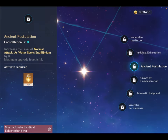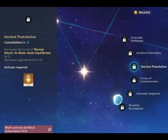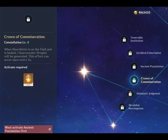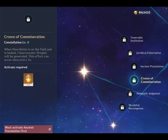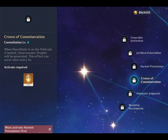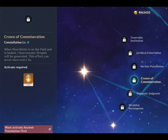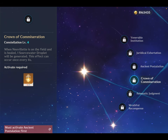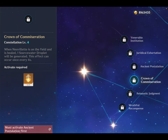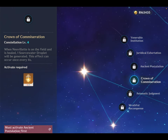His C3 just increases the level of Normal Attack: What Seeks Equilibrium by 3. His C4, Crown of Commiseration: when Nivellite is on field and is healed, one source water droplet will be generated, with this effect occurring once every 4 seconds. Players should be able to maintain 100% charge attack uptime by combining Nivellite's skill and burst, so C4 is mostly a buildup for his C6.